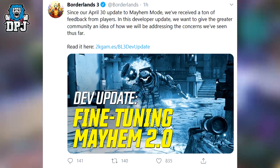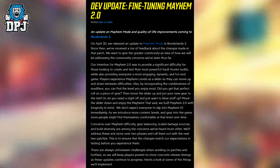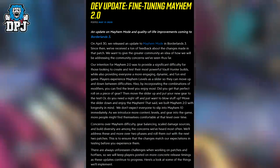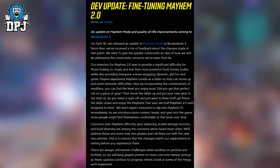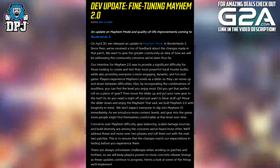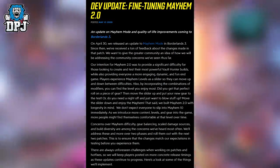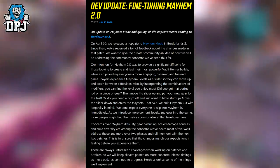They go on to talk about many changes, fine tunes, scaling and so much more. On April 30th, we released an update to Mayhem Mode in Borderlands 3. Our intention for Mayhem 2.0 was to provide a significant difficulty for those looking to create and test their most powerful Vault Hunter builds, while also providing everyone a more engaging, dynamic and fun end game. Players experience Mayhem levels as a slider so they can move up and down between difficulties. By incorporating combinations of modifiers, you can find the level you enjoy most. Did you get that perfect roll on a piece of gear? Move that slider up and put your new gear to the test. Or do you need a night off and just want to blow stuff up? Move the slider down and enjoy the mayhem.